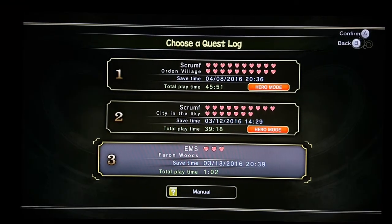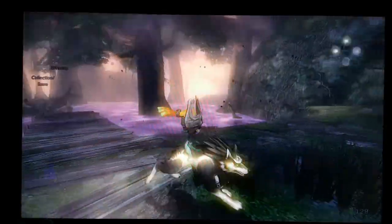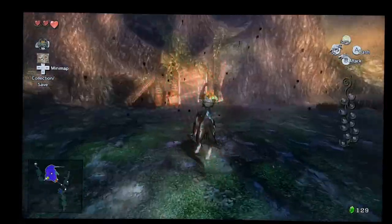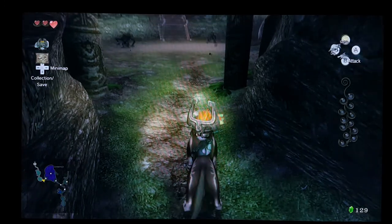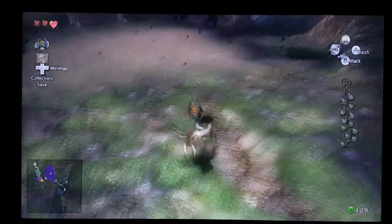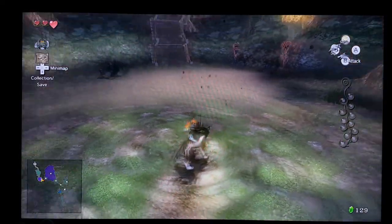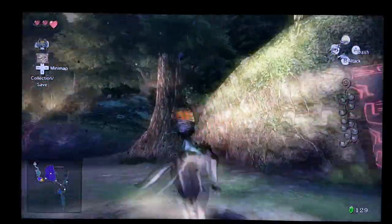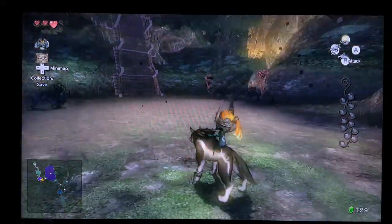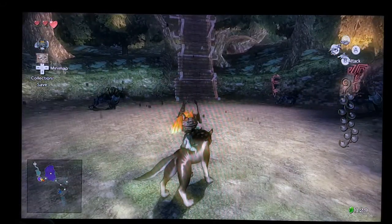Back on the title screen, I have a file called EMS — it stands for Early Master Sword. This is the file I use for the Early Master Sword glitch, and I have to get to this area first. On the other side over here, this little part of the map — you can see the mini-map in the bottom left corner. This can only be done in the Twilight, so it's only at this one point of the game, about an hour in. That's why I made it its own file so I could keep trying.